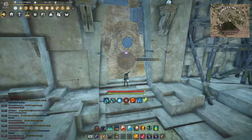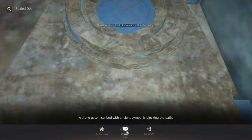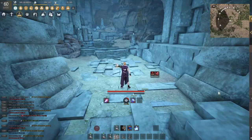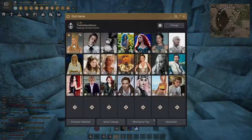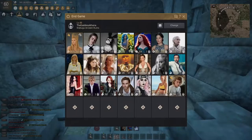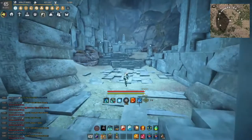We walk up to the sealed door and switch over to our sage. On our sage, hit R to talk to the door, and as you can see we can head straight into Kratuga — no slate needed. And here we are in Kratuga. Now we can either switch back to our main if we play on our main. If the character tag cooldown prevents switching, just go to character selection and transfer back. Since they are tagged, we go back on our main and here we are ready to grind.